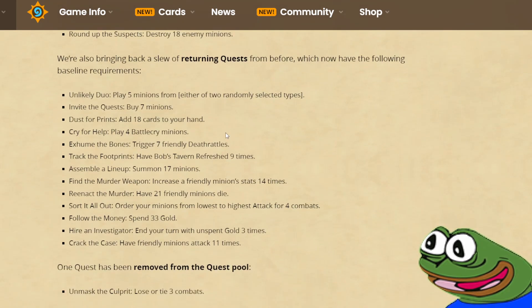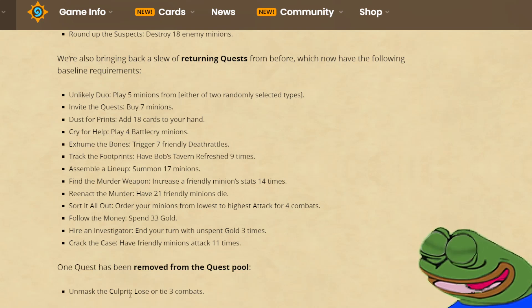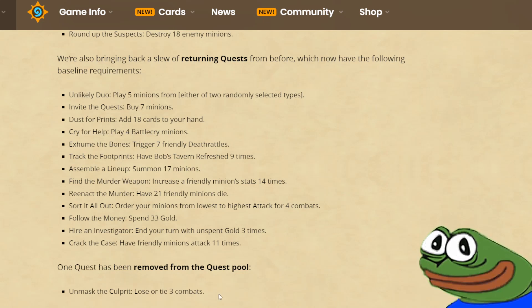They are also bringing back all the other quests, and they are removing one quest from the pool: Unmask the Culprit — lose or tie 3 combats. This was arguably the least liked quest in the whole game. It was really tricky, and basically losing 3 combats means you are dead. So you could almost never pick this quest, unless the requirement was to lose 2 fights, and even then it never felt good.